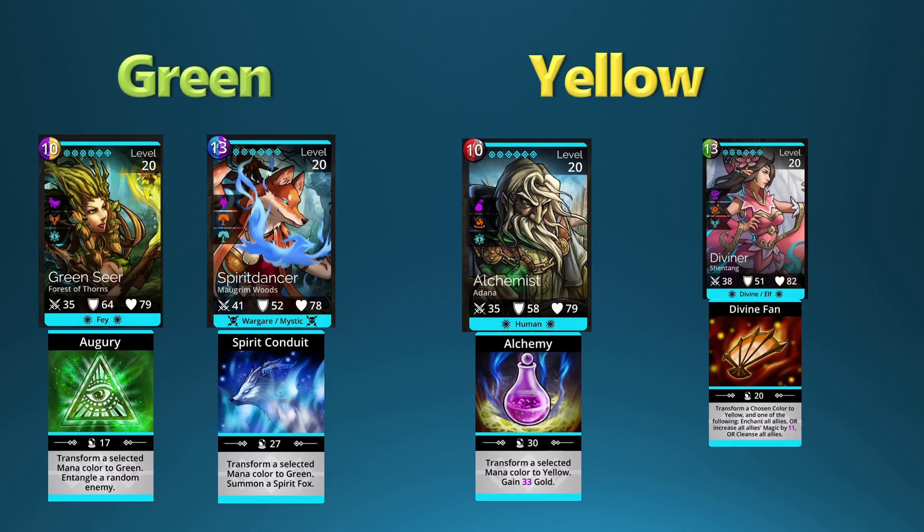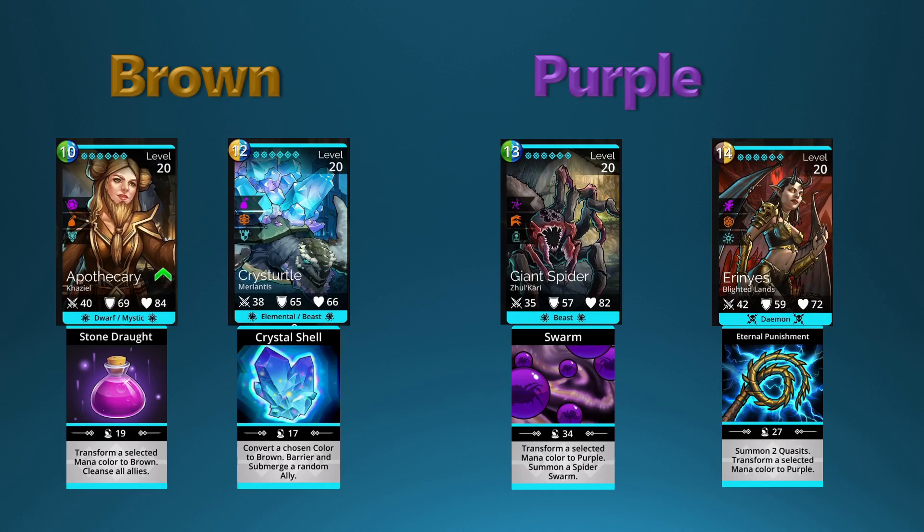Then we have Alchemist for the yellow color — you can transform a selected color to yellow and also gain some gold based on magic. Diviner is a little different: you can transform a chosen color to yellow, and then one of the following will also happen — enchant all allies, increase all allies' magic, or cleanse all allies. So Diviner and Alchemist are pretty much your yellow transformer troops.